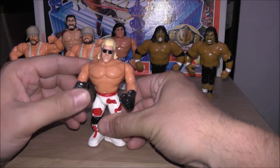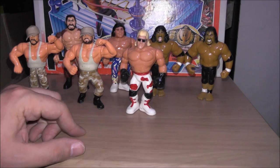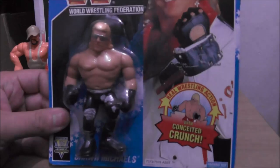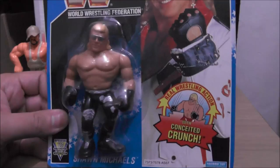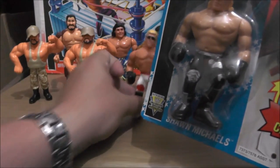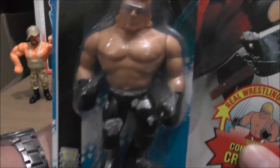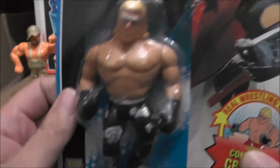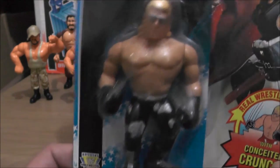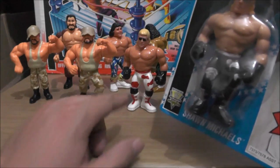We got Shawn Michaels, which was originally released in Series 7 Yellow Card Series, so it's re-released — same figure, Conceited Crunch. There's also a repaint version in this series — same figure, just a repaint. I don't know why they re-released the original when they could have just done the repaint. I only have the repaint mint on card, haven't opened it. It's quite a rare figure and does the same move — Conceited Crunch — with black trunks. This version is actually a lot rarer and more expensive than the other version.